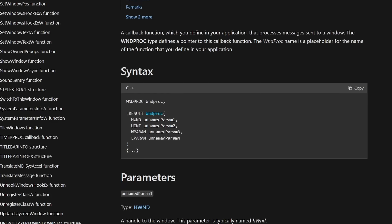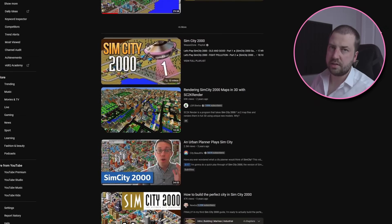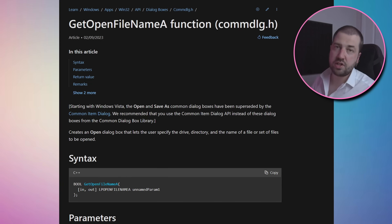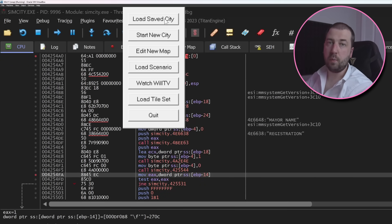I wanted to see what is actually supposed to happen when you load and save a game, so I watched a lot of Let's Plays of SimCity 2000. Not only did I not find a single recording of someone actually loading and saving the game, I also realised just how terrible I was at the game. So let's just assume that, as this is an old Windows game, it uses the functions GetSaveFileName and GetOpenFileName, which are Win32 functions for creating the save and open file dialogs. These functions are actually both called from the same function. I've set a breakpoint, and this function is definitely called when we click load.